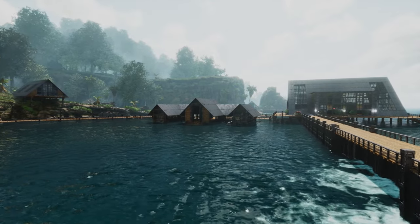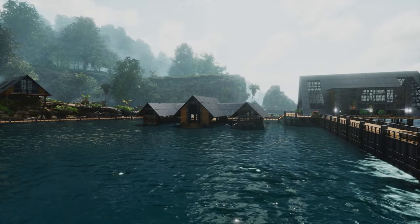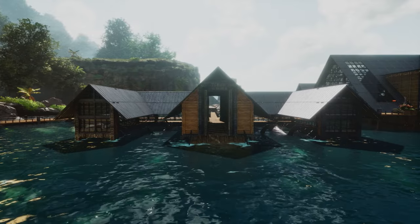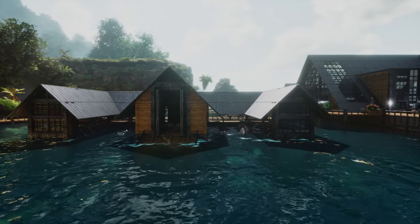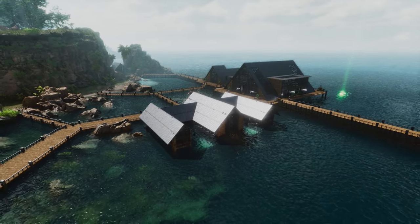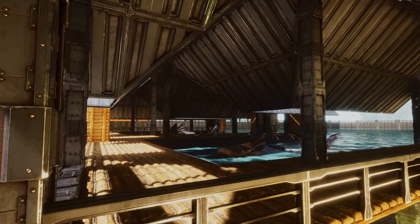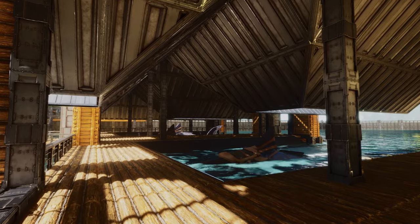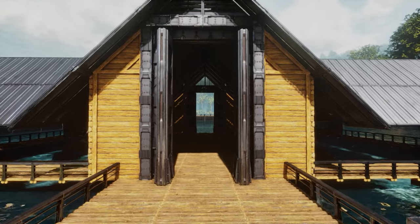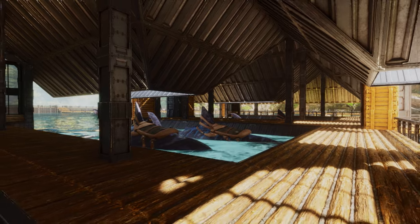Hello there! Welcome back to another video on Ark Survival Ascended. Today it's a tutorial build for this dino dock where you can basically park a couple of your water dinos, like megalodons for example that I have parked right here. You should be able to fit a couple of them at least, and you have two places to park some in this build. If you need it, you could add extra docking base, but yeah let's get started with this build.